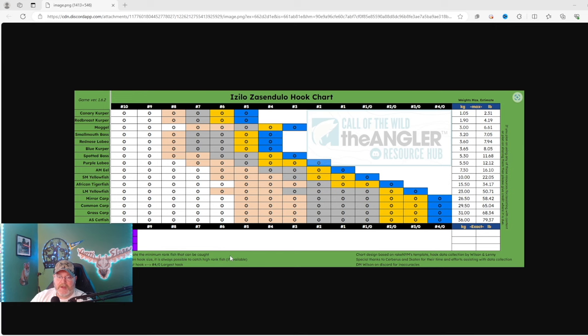Here is the hook chart for Azillo, otherwise known as South Africa. You can go down here and find any fish you want to fish for. The Mogul is the number five hook for silvers. I start off with a number six, catch a few bronzes, then move up to a five - especially in that little pond. There are some other places I'm going to show you that you can fish for the Mogul where you may not have to do this technique.